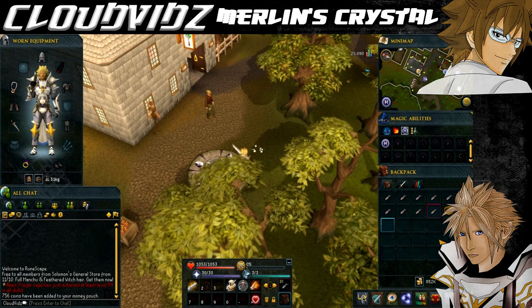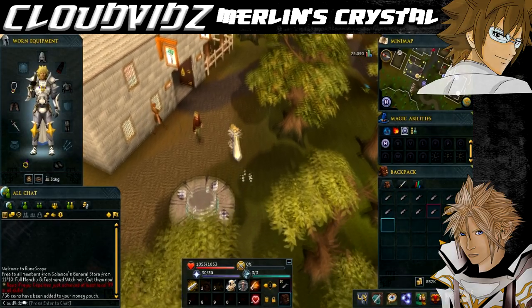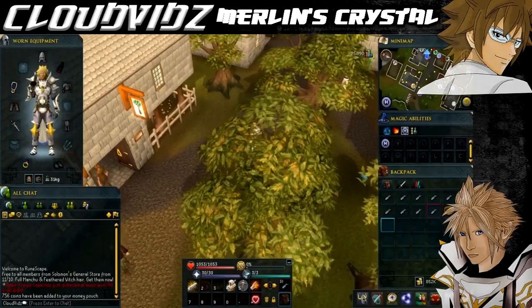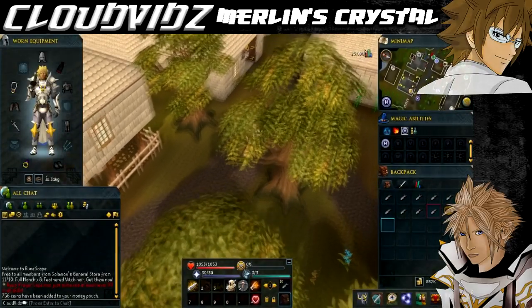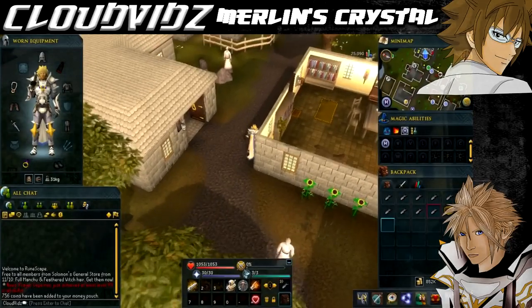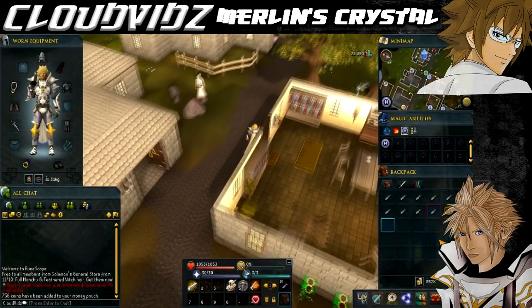So that's it for the requirements and items, now onto the quest starting point. We're currently at the Seers Village Lodestone, which can be accessed via the Lodestone network. If you don't have this one unlocked and want to unlock it and others, I do have a guide listed in the description below — it's very helpful to have the Lodestone network active when completing quests.